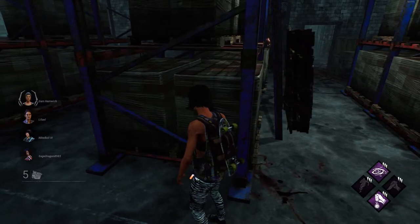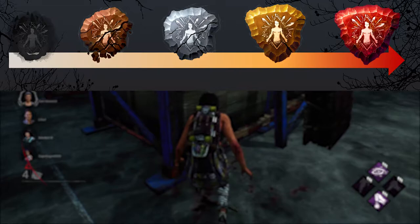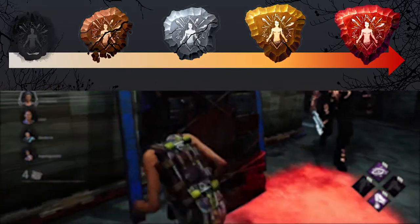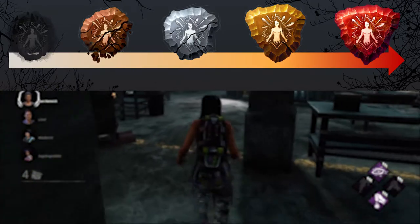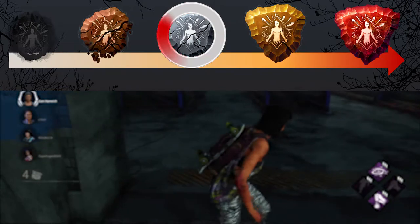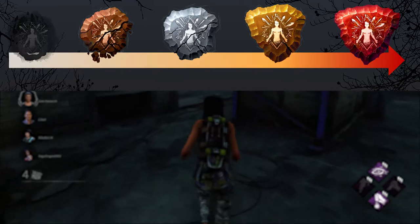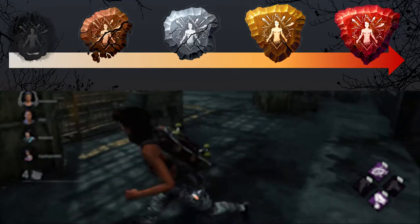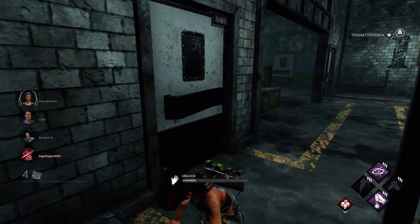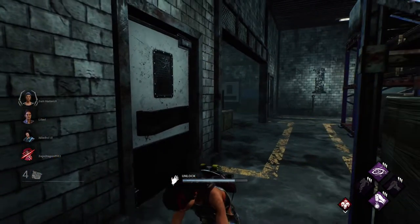The first thing you have to know is that the ranking system in Dead by Daylight goes by emblems. The color of the emblem will vary depending on your performance. The colors start with no emblem, then bronze, silver, gold, and if you're amazing, iridescent. You have to rank up in all four categories — you will be unable to pip up if you slack in even one.